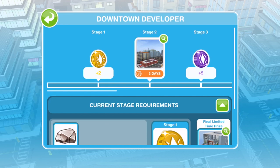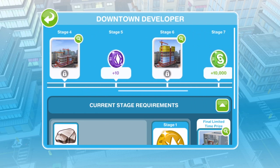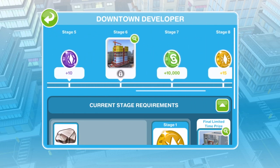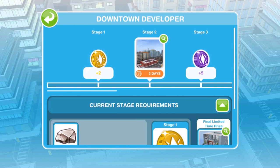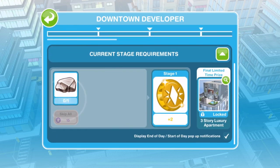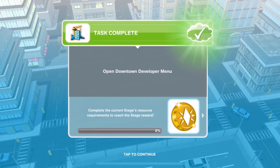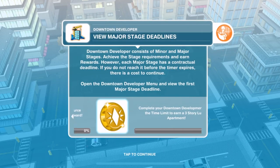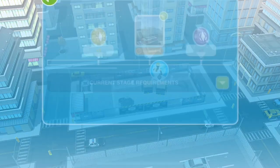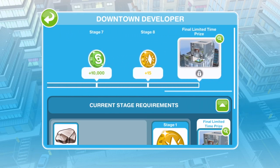As you go along, stage four will have a time limit, stage six will have a time limit and a prize as well, and the grand prize has a time limit. In order to progress, you will see the current stage requirements down here — you need to collect some granite to complete stage one. The major stage deadlines are the three days to stage two, then stage four, stage six, and the final prize. The minor ones are stages one, three, five, seven, and eight, where prizes are simoleons, LP, or SP.